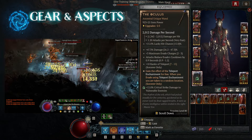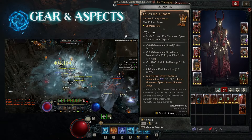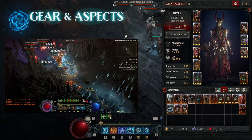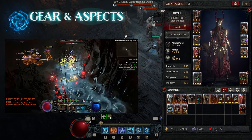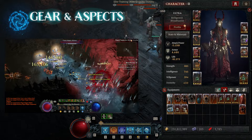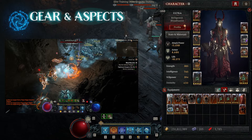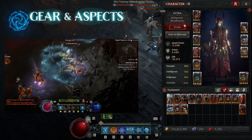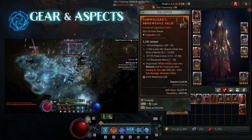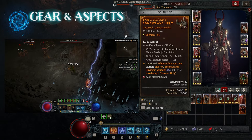In the weapon slot, we have the Oculus. This gives us the teleport enchant. When we combine the Oculus, Isu's, Tybalt's, Fist of Fate, and Raimonds all together, we basically become unstoppable 100% of the time. We have massive amounts of damage, and it's really hard to kill us — we have plus 30% damage reduction just from teleport alone, and then on top of that, as we're teleporting through our Blizzard, we're gaining an additional 25%. So that's up to 55% less damage just with those two alone.